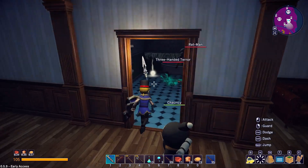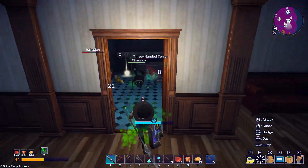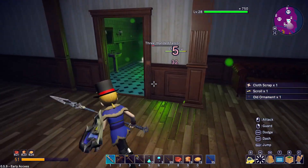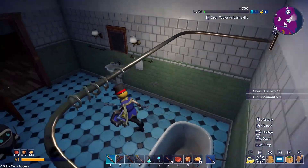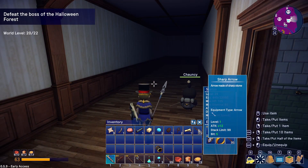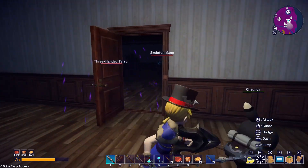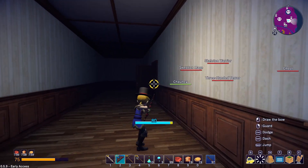Alright. Holy crap. The rat men drop old ornaments, which are required for the sword. Apparently, so does that three-handed terror, whatever the hell that was. Sharp arrows — those are also twelve, that's what we're using, so not really anything big. Oh, we got some skeleton mages in here. That's handy.